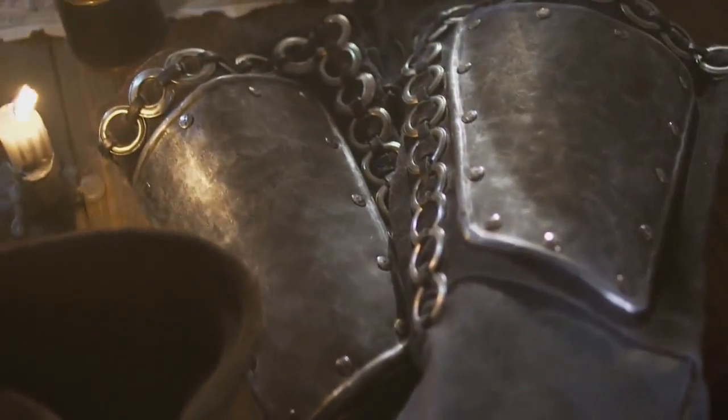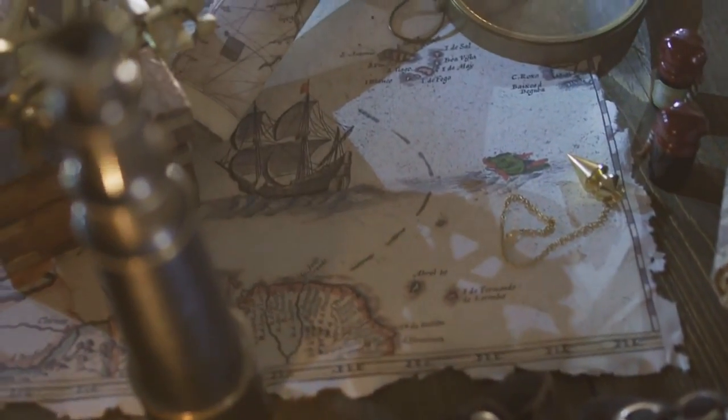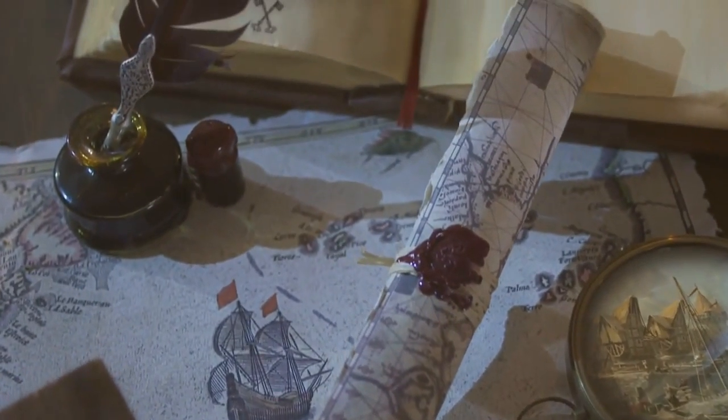Each city is highly customizable and the player is free to move and place buildings whenever they wish. One of ENA Online's key features is city customization — build, upgrade, and customize each city in the empire uniquely to make every city different.